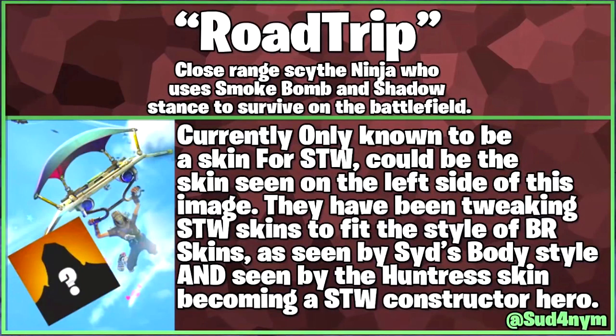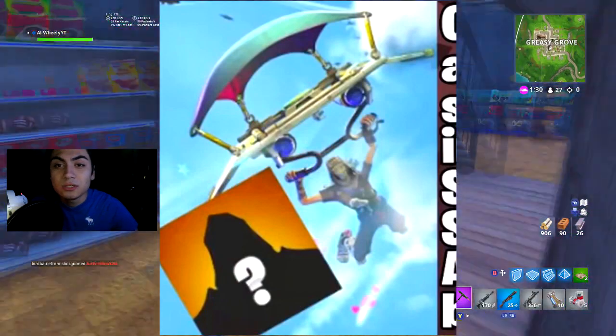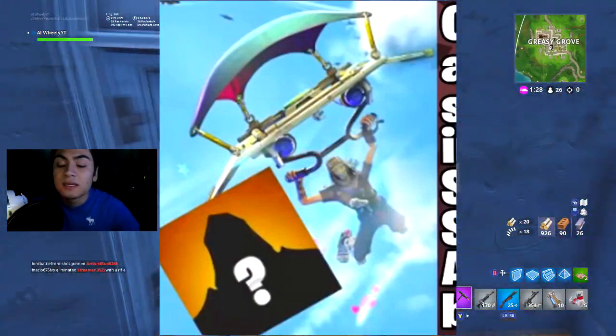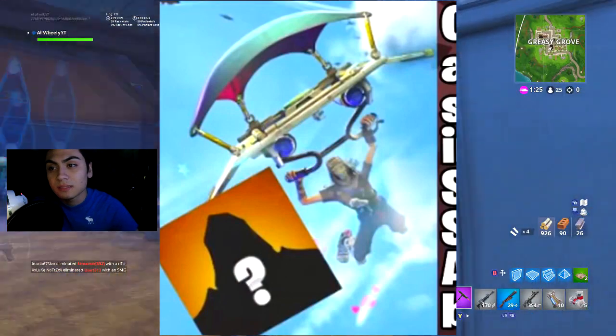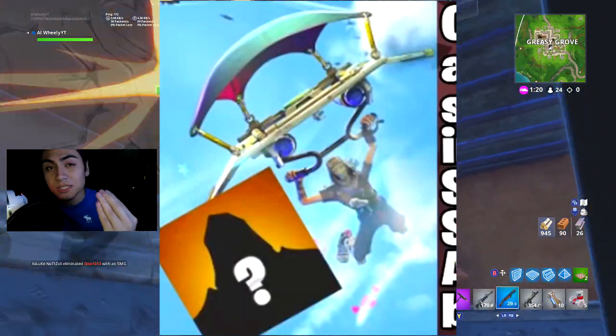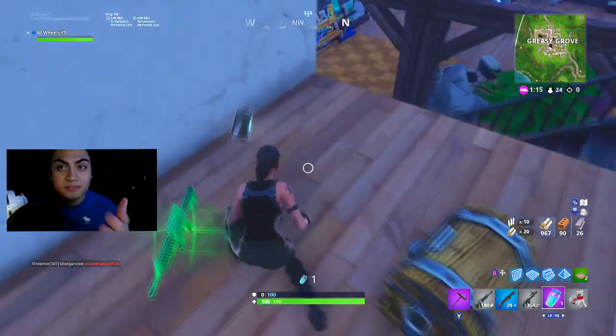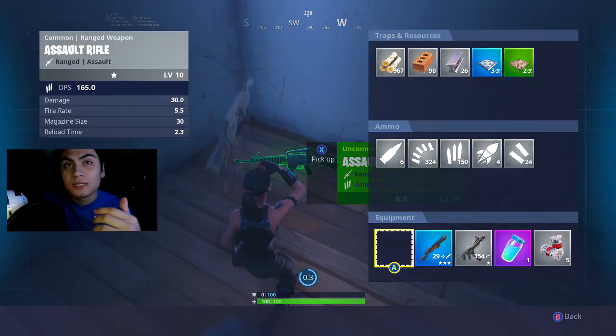Save the World skins fit the style of Battle Royale skins, as seen by Cyd's body style and the Hundreds skins becoming Save the World construction heroes. If you guys see them in the top-left corner, you'll see that skin. People are saying it's coming from Save the World because Save the World has good skins, so maybe this skin is coming to Battle Royale.